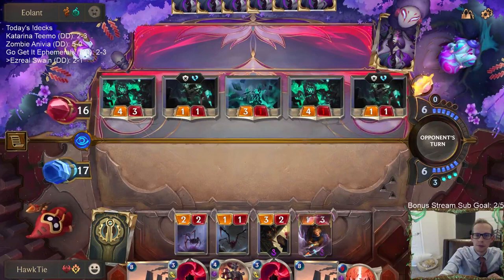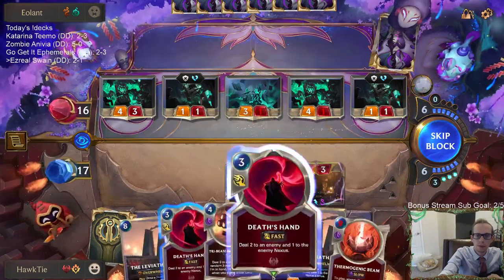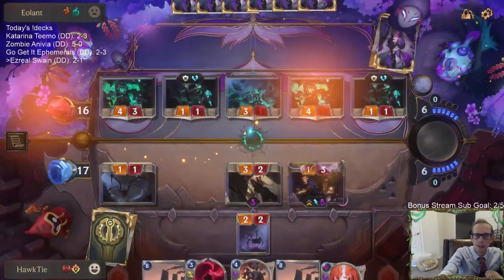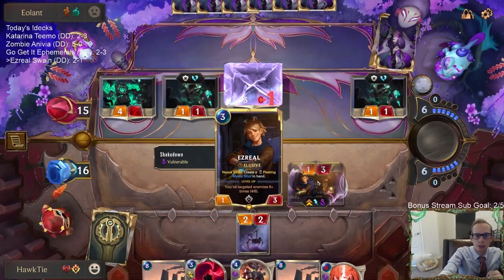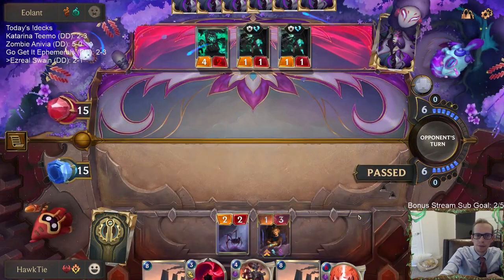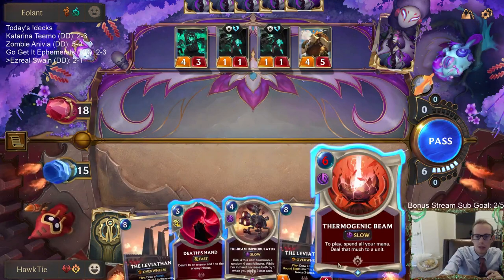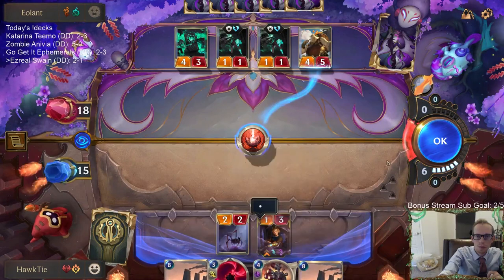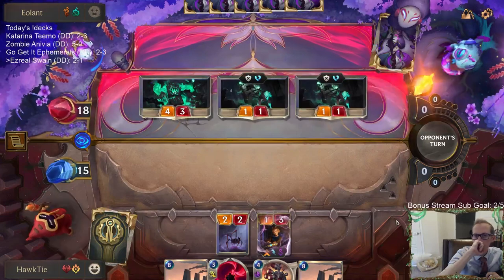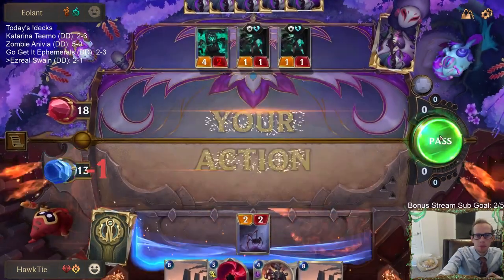There's the Shakedown. We've got to keep Ezreal alive. We get a 4-drop with that right now - just pass. We did not get to keep Ezreal alive. Tri-Beam is slow so I can't do it during combat. Just going to use this Thermogenic Beam right now - so much mana.